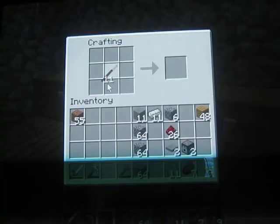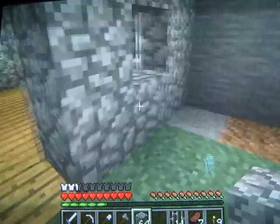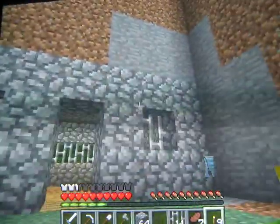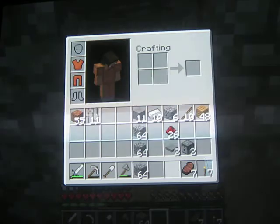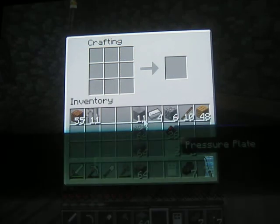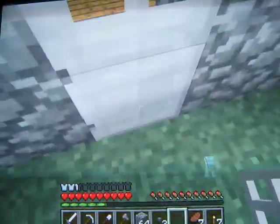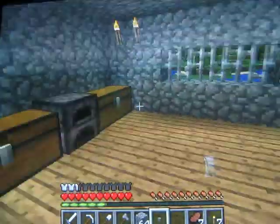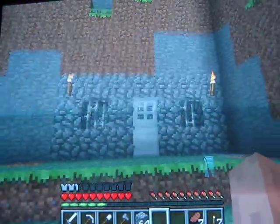I'm just going to make another one. Let's put up some torches right there. Then for the front we're going to do an iron door with some buttons. I'll do one right there, one on this side. We've got the armory done.